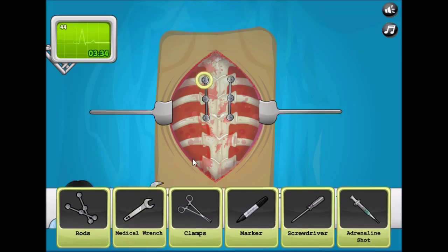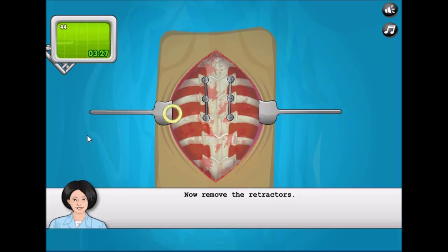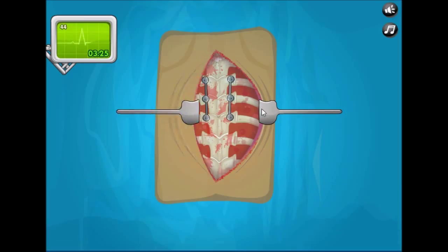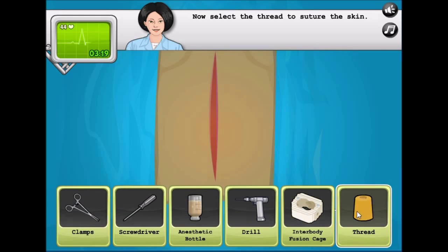Now remove the clamps. We need to adjust the rod — there we go. We did it! Now remove the retractor. I'm a genius — I'm the greatest doctor in the world, I should be getting an award.